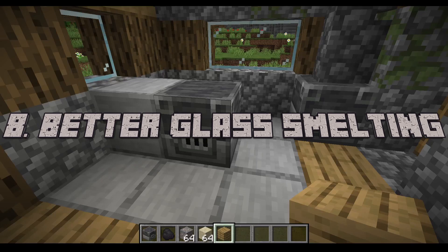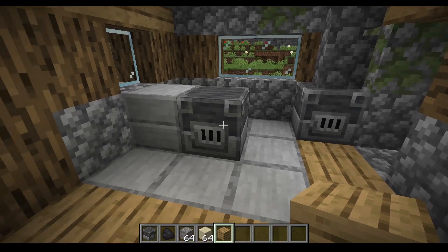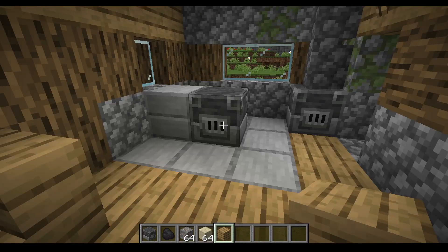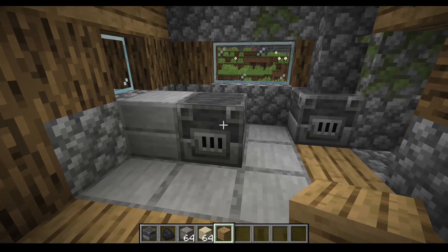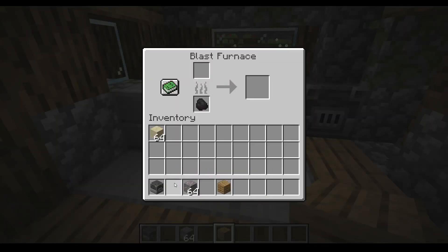Number eight is glass creation. Over the years Minecraft has drastically improved its smelting system, most notably with the blast furnace, which smelts ores at twice the speed of a regular furnace. But one thing it cannot do is smelt sand into glass. I think a blast furnace should definitely be able to make glass faster than a regular furnace.